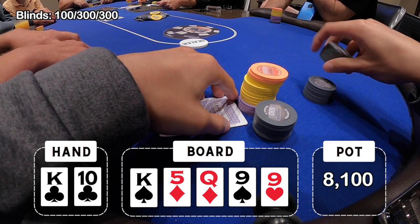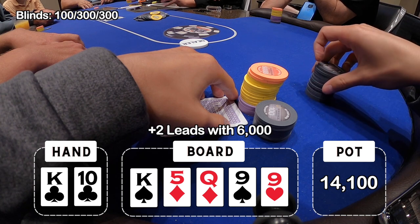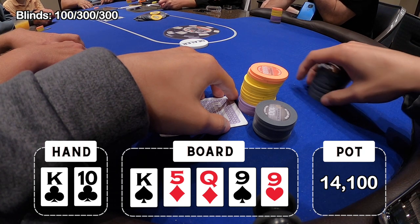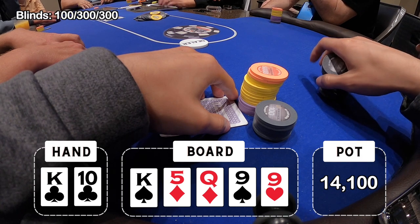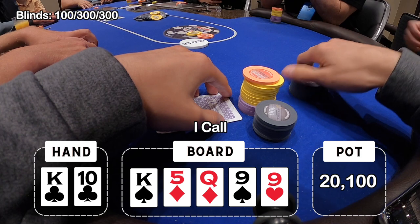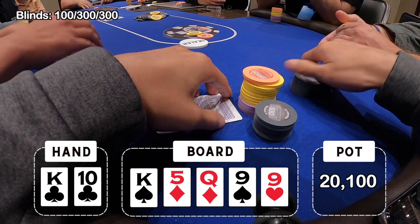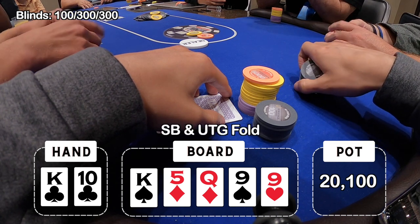The river comes a nine of hearts. This time it's checked to plus two who leads with 6,000. Now this isn't a very aggressive bet — the pot was 8,100 before he led, now it's 14,100. If I make the call it's giving me about three-to-one pot odds after my call, so that means I need to be right about 30% of the time. With top pair, they've been playing pretty passively. If someone had a set here I definitely think they're leading with more than 6,000. There are also a lot of hands they could be trying to steal with — a missed flush draw, a missed straight draw, a weak pair like a queen or a five. I'm getting the right odds and I only need to be right 30% of the time for this to be a profitable call. With top pair I'm not going to go anywhere.